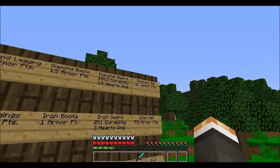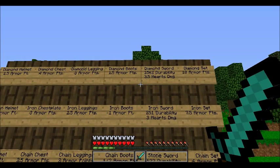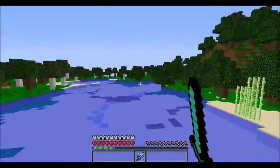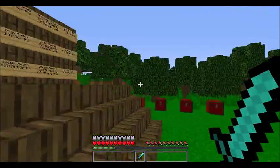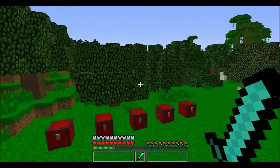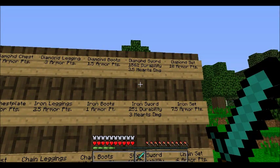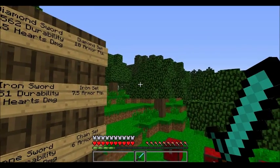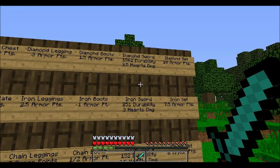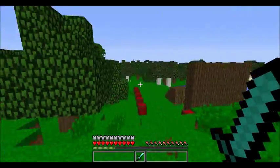A full diamond set gives you 10 full armor points. The diamond sword has 1562 durability and deals 3.5 hearts of damage per hit. Three hits from a diamond sword on a player with no armor will kill them — that's 10.5 hearts of damage total — so it only takes three shots to finish someone off.